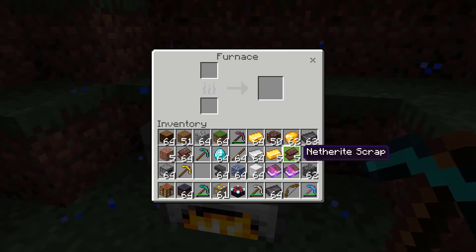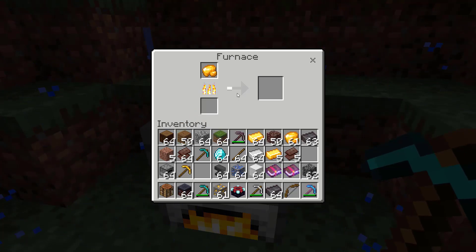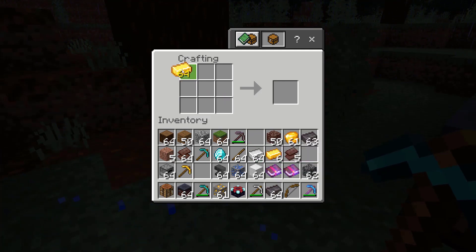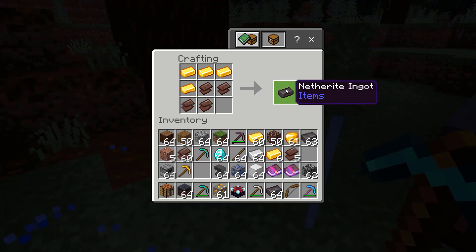Once you have that, you're going to do the same thing with gold. Add some more fuel and smelt your gold into a gold ingot. You can do the same thing to iron if you want to make iron ingots. Once you have four gold ingots, go back to your crafting table, open it up, and put four gold ingots and four netherite scrap in the crafting table. It doesn't matter how you arrange them, just as long as you use four of each. And that gives you a netherite ingot.